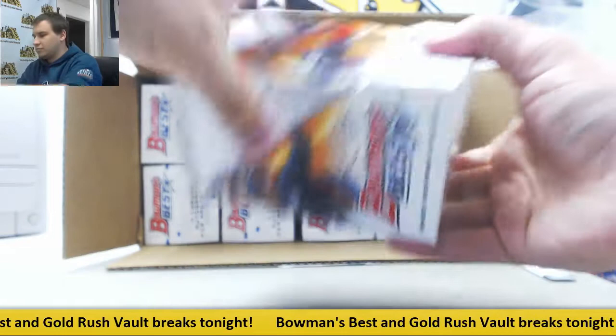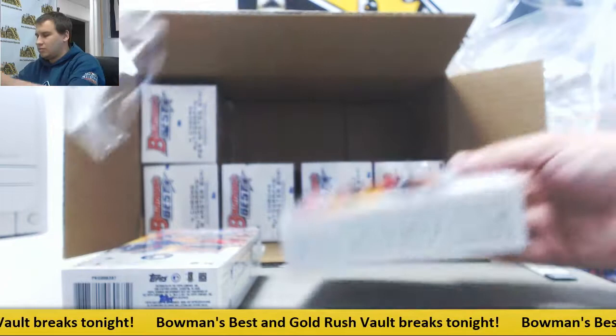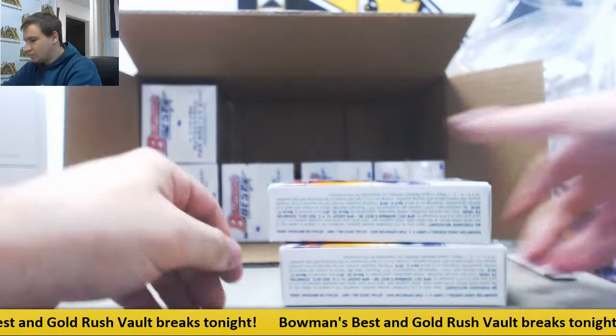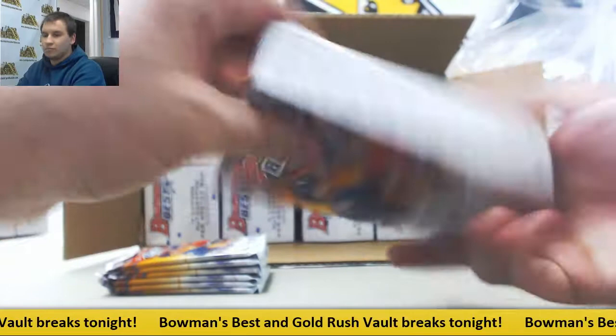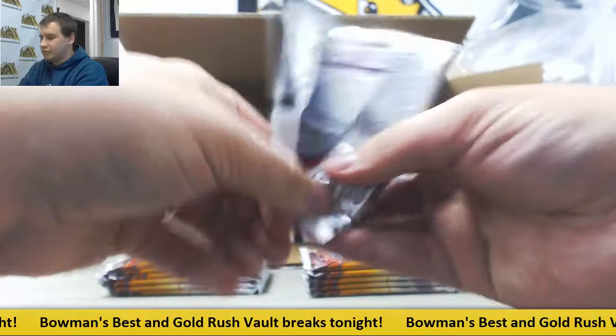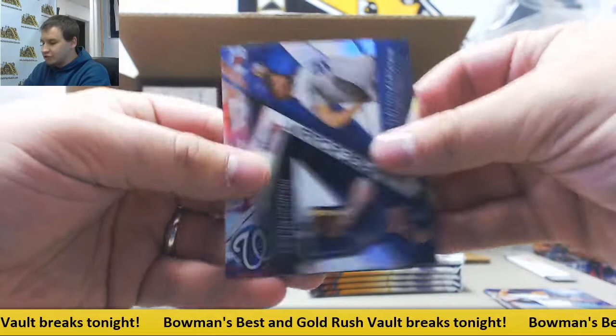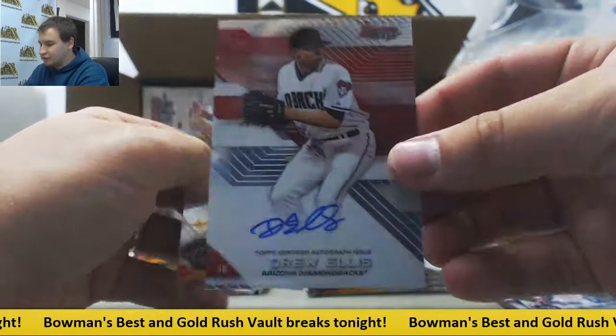Box number three. Prime 6 is sold out — that's good. I'll get another one of those up for you guys — that stuff is really fun to break. Mirror image Kershaw and McKay. Next auto again for the D-backs: Drew Ellis, another base auto of him.